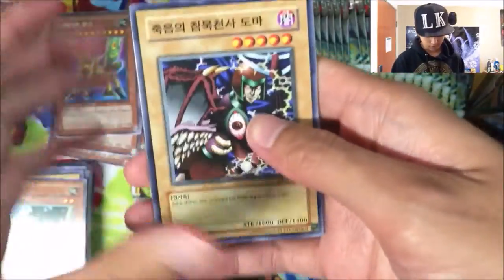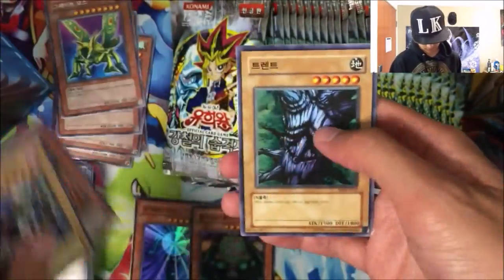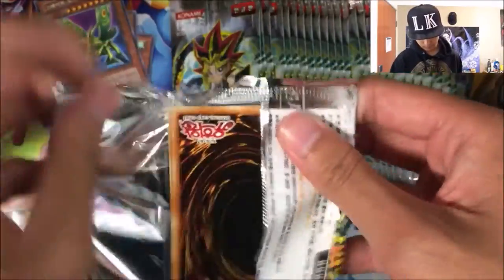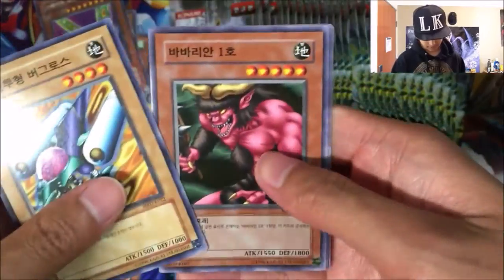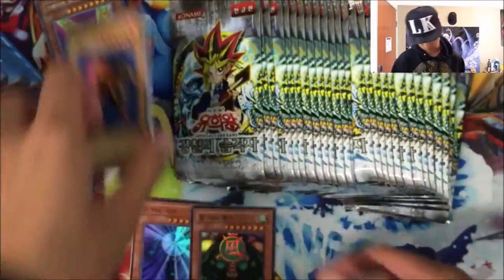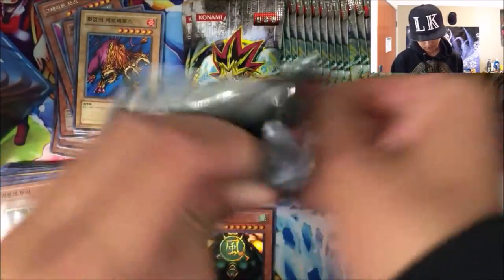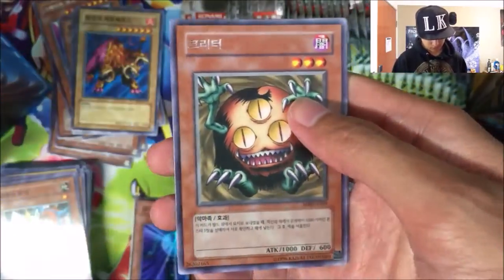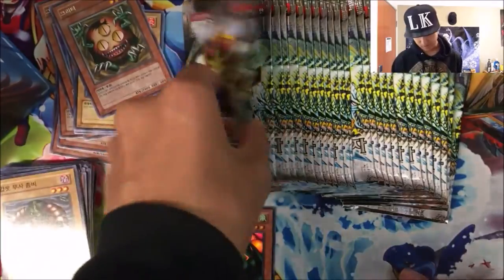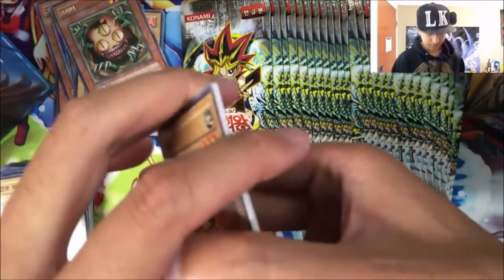I wonder if all the foils will be like that in this box. Another Great Moth, Trent, and the Evil Princess of Sunbeer. Lava Battle Guard, the Larvae and Flame Cerebrus — pretty cool, level six monster. Zombies. A rare Sangin — that's pretty cool, awesome card. One of the few playable cards from Metal Raiders. Is it banned still? I forgot.